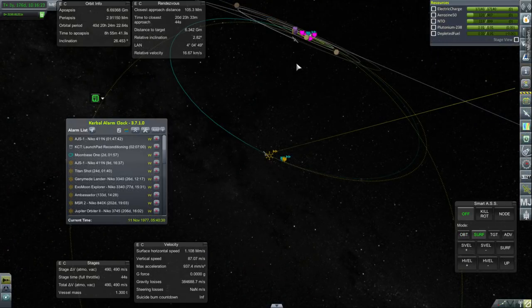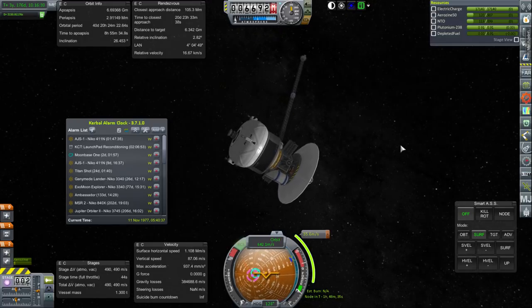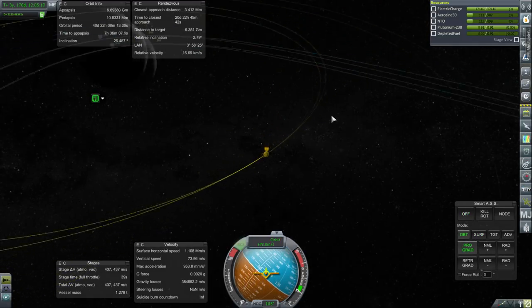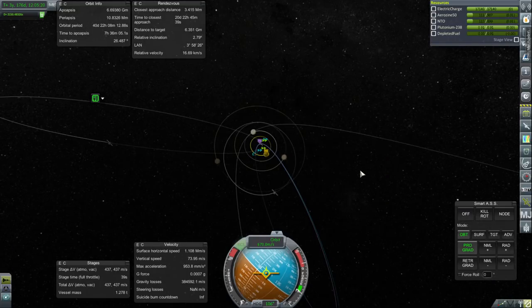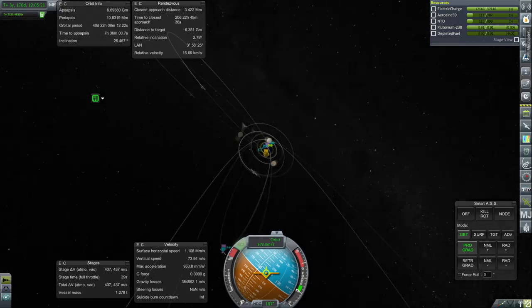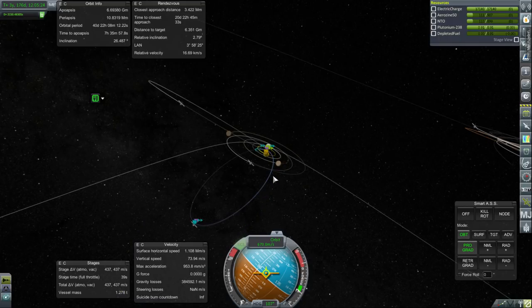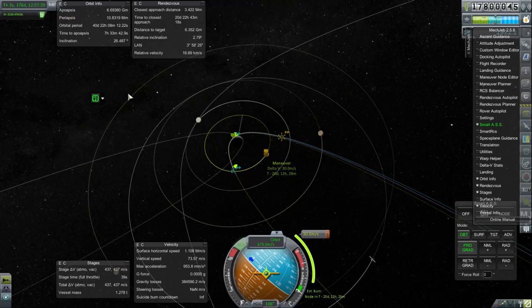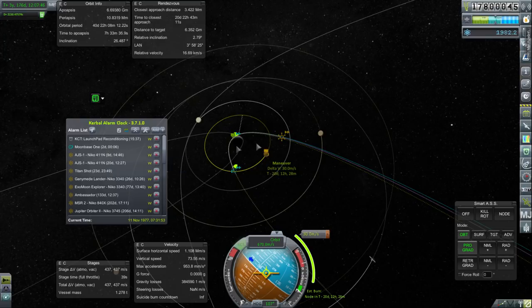Here we are. What we want is a course correction that gets us an Io encounter, and that will cost 35.6 meters per second. Let's try and make a maneuver closer to it to see if there's anything we can do about that little bit of inclination. I thought we would be at an ascending or descending node with respect to Io, but we're going to have a maneuver after 20 days — let's schedule that. And we can continue on with Moonbase-1 now.